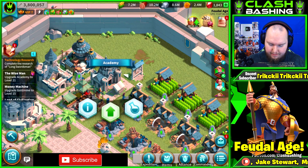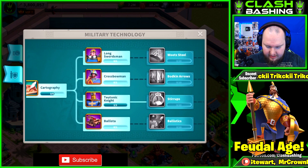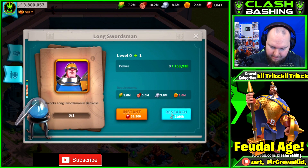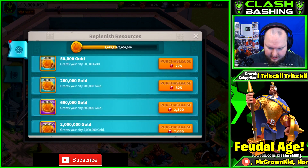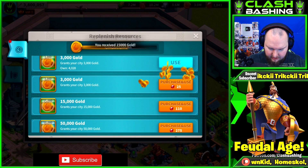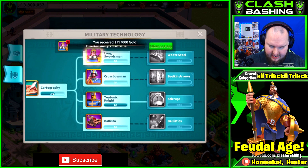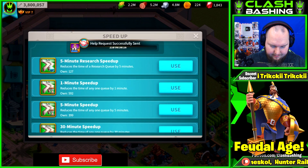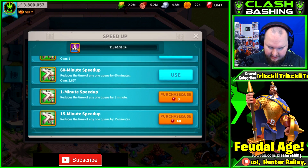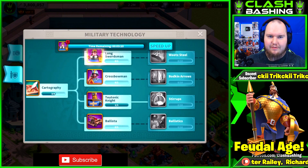We might also hit 4 million power! I want to go infantry as well. We're a little low on gold but we have some items — let's use all of those, then research with some alliance help speed ups and get that going.